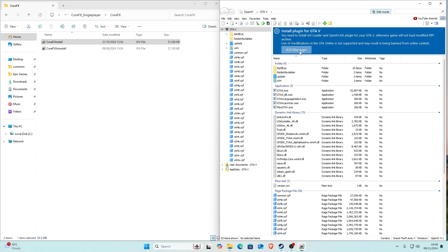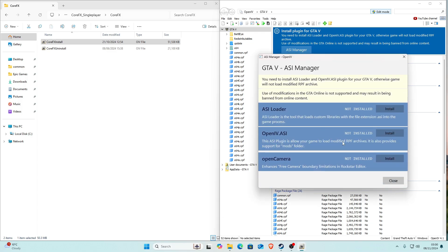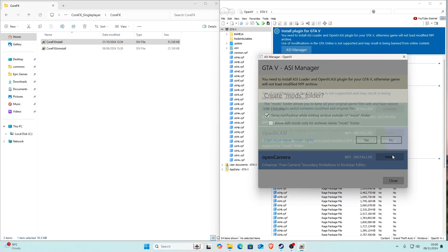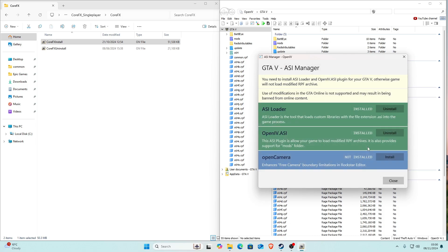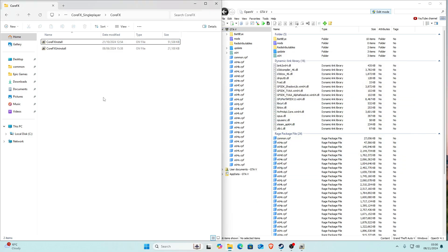If you haven't already installed ASI Manager, you need to do it now. Click on ASI Manager and you'll have three options: ASI Loader, OpenIV.ASI, and Open Camera. Install these if you haven't already, and also make sure you have a mods folder — if you don't, it'll say 'create mods folder,' just click yes. Install all three, then click close.